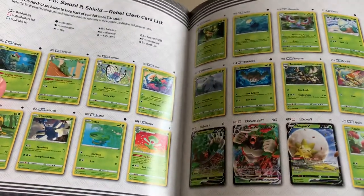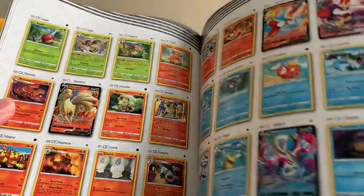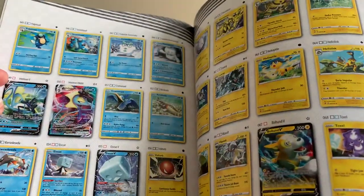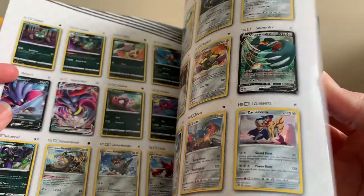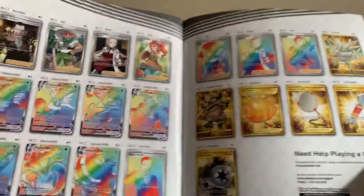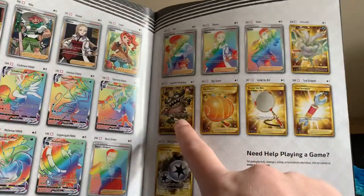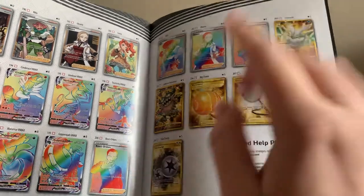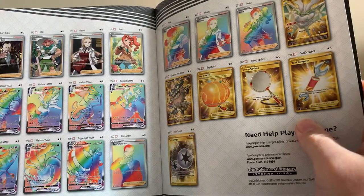So we still need to get Rillaboom — there's quite a few in all honesty that we need to get. But these VMAX cards especially look absolutely stunning. Let's skip to the back — this is what we want to see. So look at this page. I am going after the Galarian Berserker because I think it's so cool. I'd like to get Boss's Orders as well, but I know lots of people want to get that.